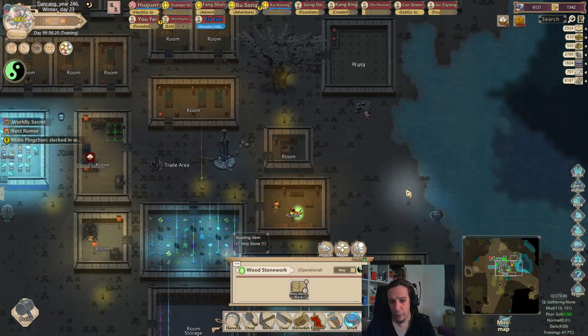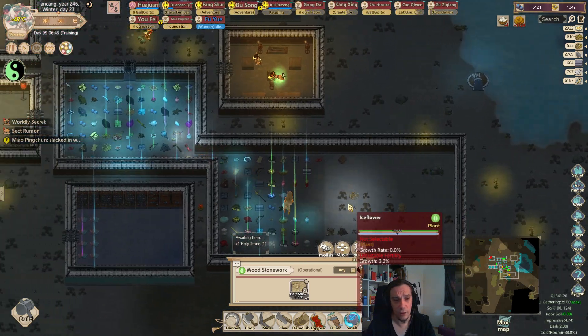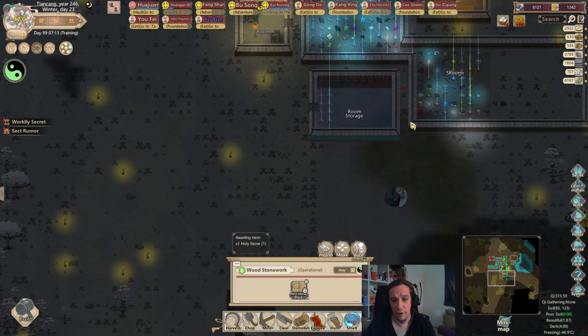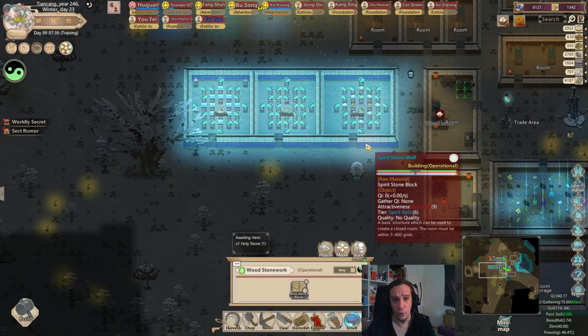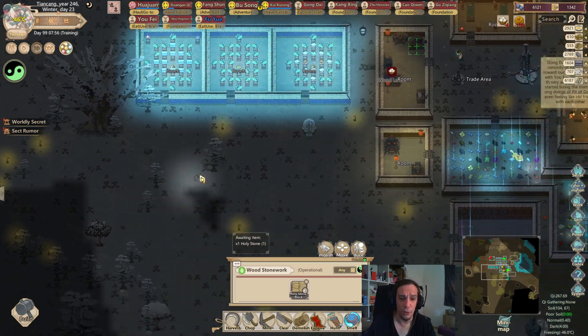My question is now only where will we put that mini-universe down. It would be cool to have it in the vicinity of the yin-yang stele, but also pretty cool to have it in the center of the cultivation chambers. I think I'm going to go with that.